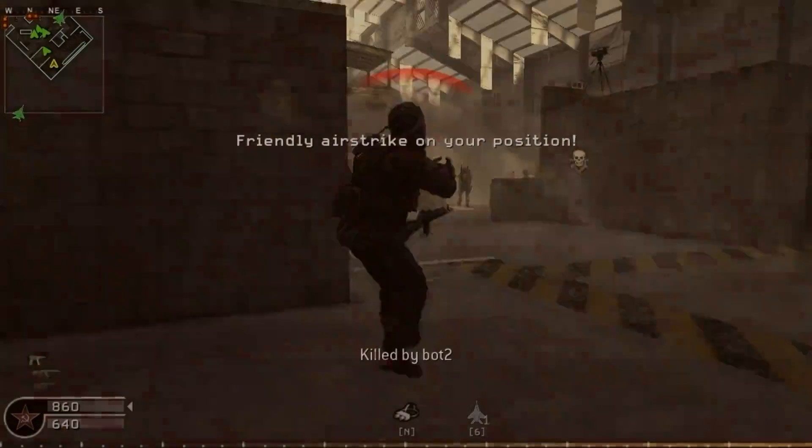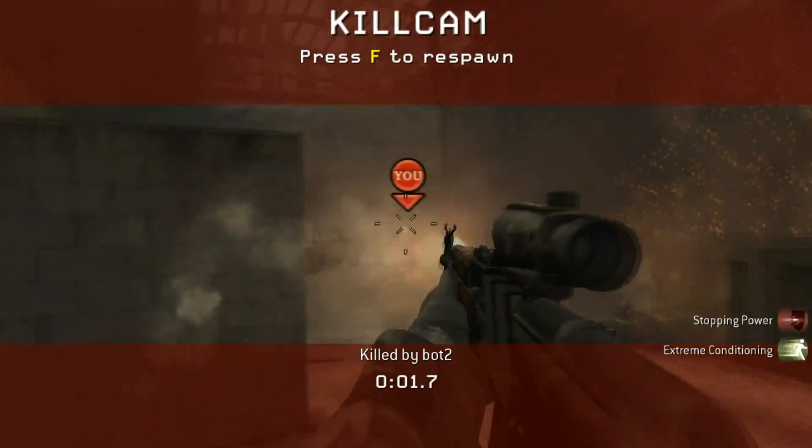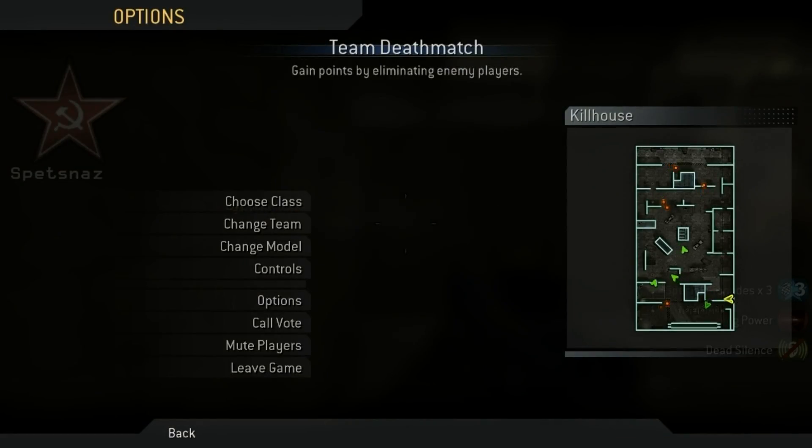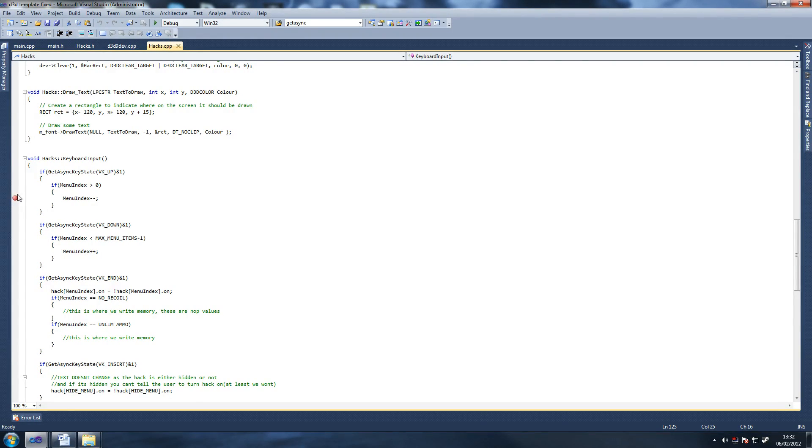I'm just going to close the game and start with the tutorial. The tutorial is going to be about five minutes — very simple, very straightforward. So here is the code you should be starting off with. This code is basically the code we previously did, because this is a continuation of the wall hacks and cams tutorial. You should have already — of course, download this in the description.